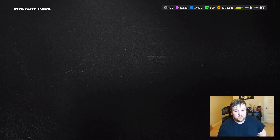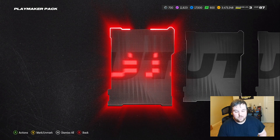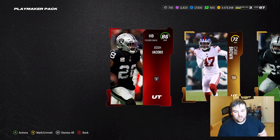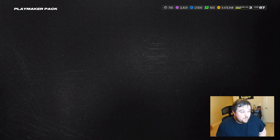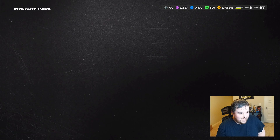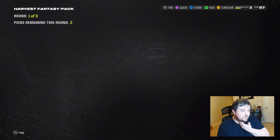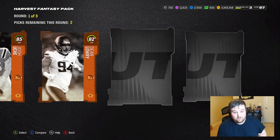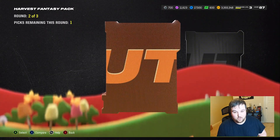We got the mix-up pack, but it gave us a Playmaker pack — one of the packs I don't really want. Could be worse though — we get 86 Josh Jacobs. Not sure if they're still expensive from Team Diamonds, so there's that. Let's keep going — we got a Harvest Fantasy pack. Big harvest card? 85, 82 Dean Lowry, 85 again — we'll take the two 85s.